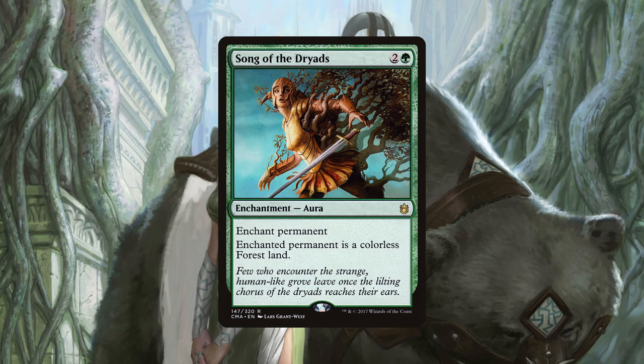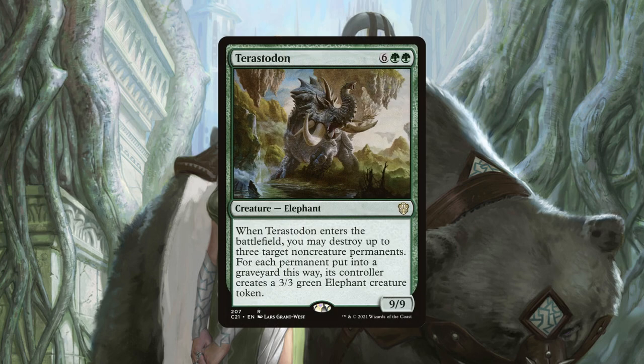Song of the Dryads is our answer to any permanent that has given us problems, but most of the time we want to use this on powerful commanders that we don't want to see our opponents recurring from the command zone. There are a significant number of decks that are commander centric, so if we can largely shut them down with one card, that makes our life much easier only having two players left to deal with. Terrastodon is expensive at eight mana, but being able to destroy three non-creature permanents at the cost of replacing them with three 3/3 elephants is a price we are happy to pay. This creature can quickly swing the game around if it has turned against us, and coming in with a 9/9 body means this will act as a great beater after its ETB effect is triggered.